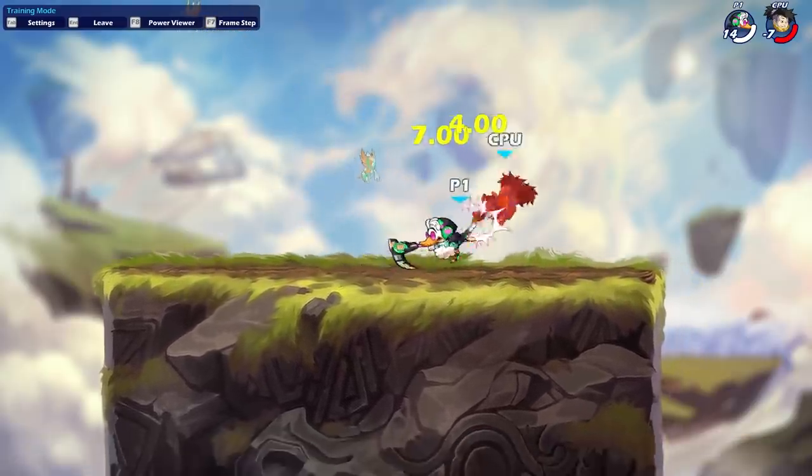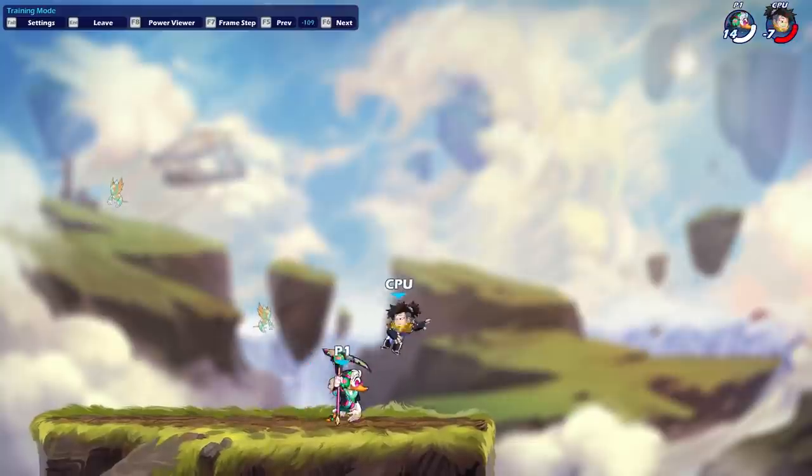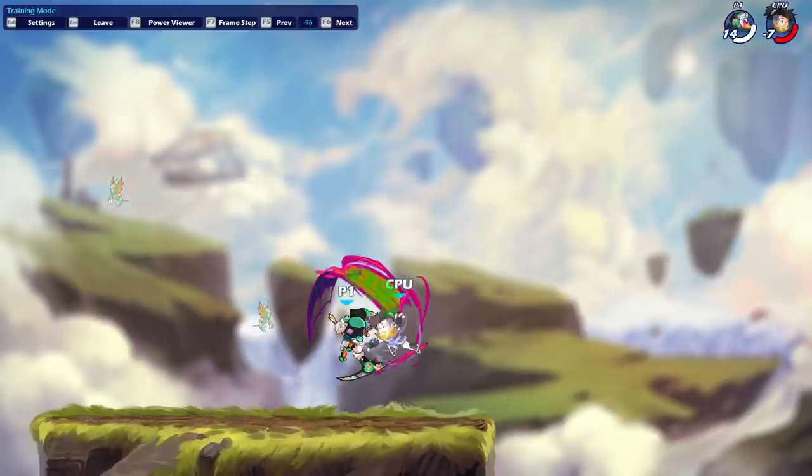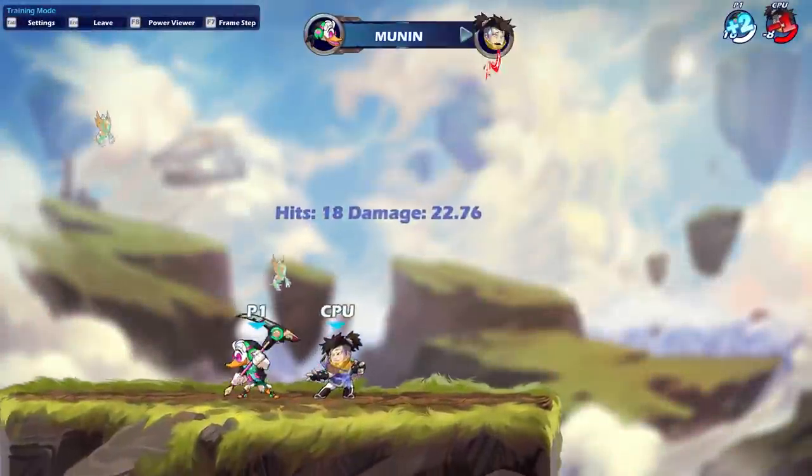If your opponent even spot dodges, which typically last longer than usual, you're still able to cover it because it's still active by the time their invuln is out. It's super great because it means that you can use the same timing for a spot dodge like that, and an upward dodge like this.